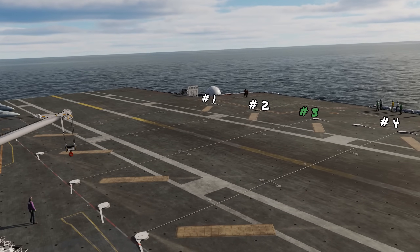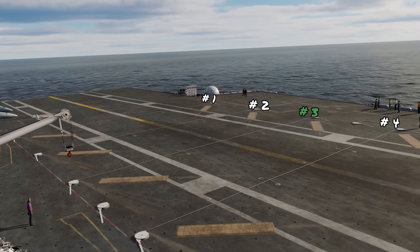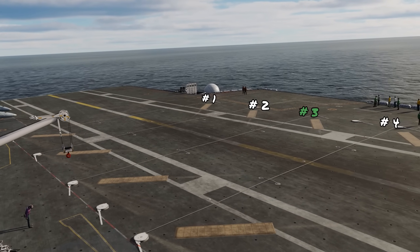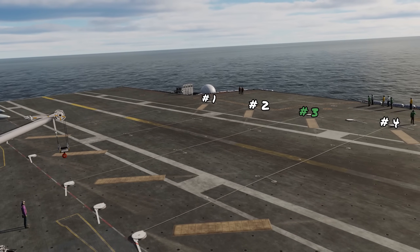There are four arresting wires at the back of the carrier, spaced 40 feet apart and numbered 1 through 4. Number 1 wire is the worst one to catch as it's towards the back of the landing area, with a risk of striking the ship during your approach. Number 3 is the wire you really want to aim for — this is the best point to land in that landing area.